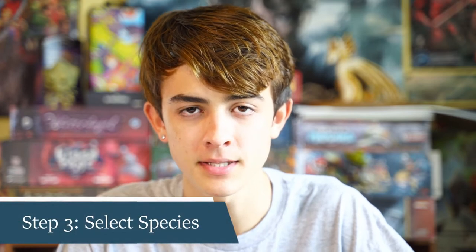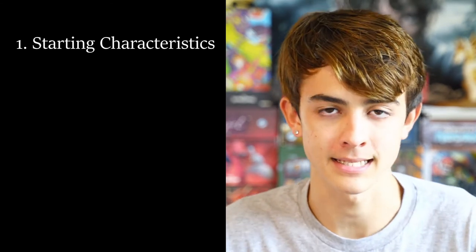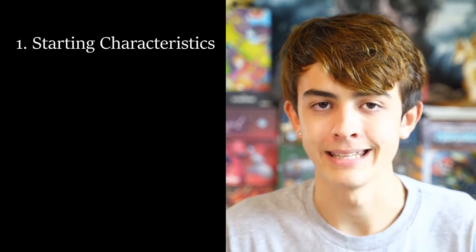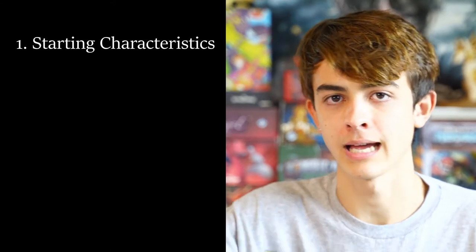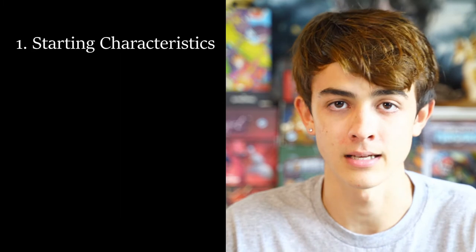Step 3 is to select a species, which is kind of like choosing your race in Dungeons & Dragons. Are you a human, a droid, a Togrutan, or a Wookiee? Your species gives you a couple of different things. First, it gives you your starting attributes. As we talked about in part 1, you have key defining characteristics called attributes: brawn, agility, cunning, intellect, presence, and willpower. Every character has different scores for all of those — the higher your brawn, the stronger you are; the higher your intellect, the smarter you are. It's just like ability scores in D&D.